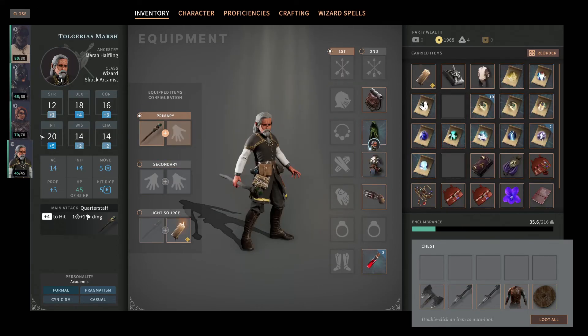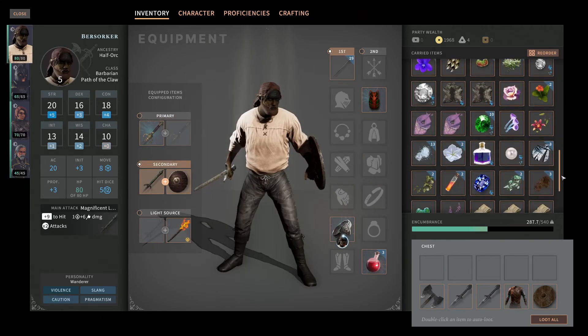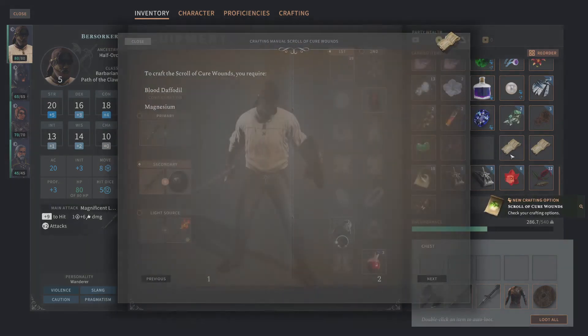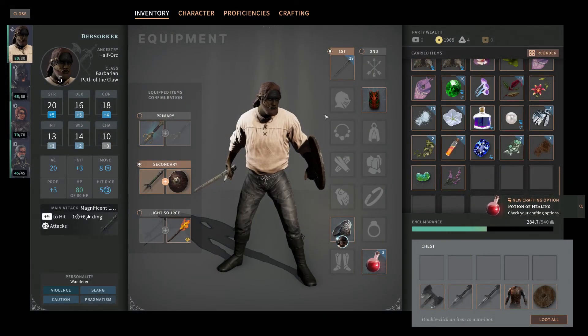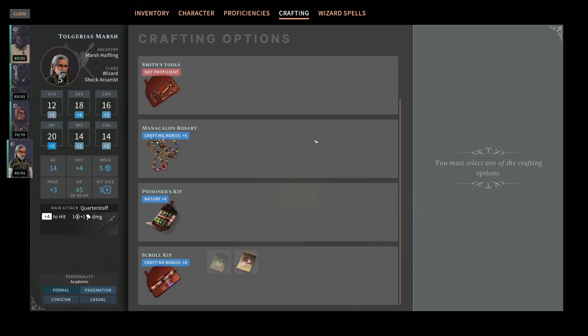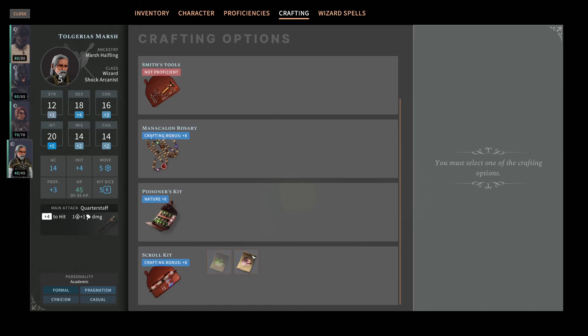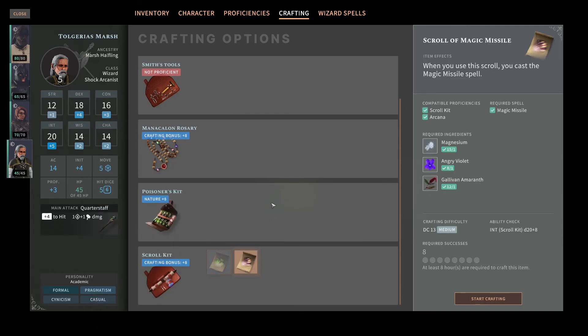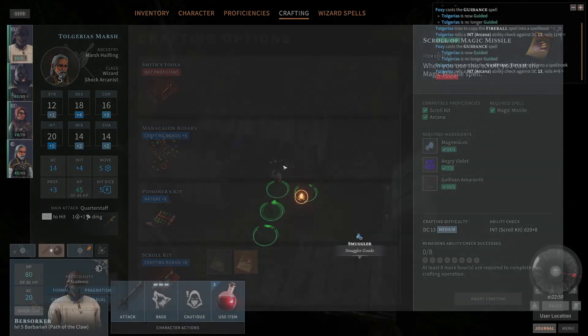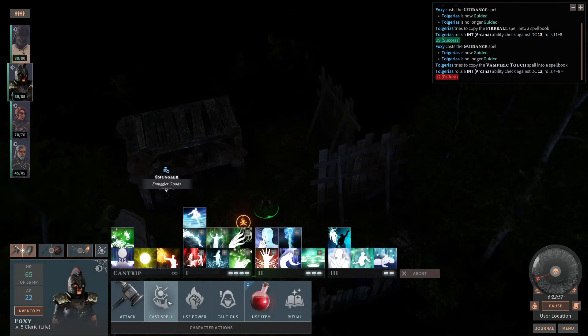Do I want to craft something? I have books — scroll of Cure Wounds, scroll of Magic Missile, and a manual of Potion of Healing. I lost my crafting recipes from the previous module — that's kind of sucky. I'll craft a Magic Missile then. I don't even know where to go right now because it's very, very dark.